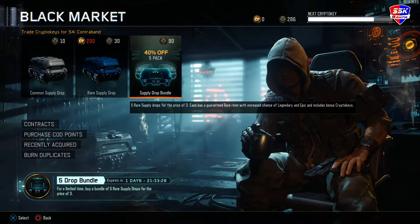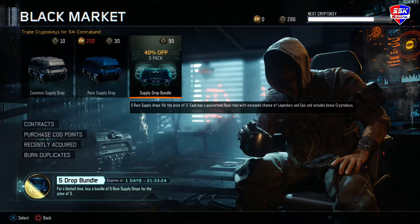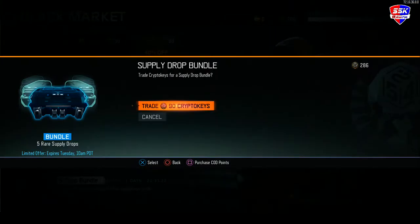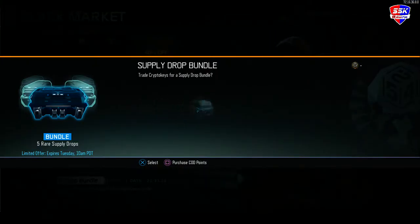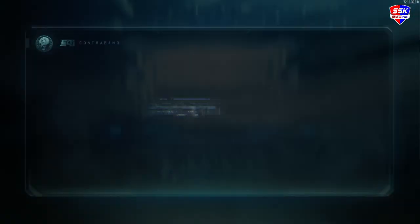For those wondering, this sale is up until 10 a.m. Pacific Daylight Time on Tuesday. So if you want to save up to get 90 krypto keys and get five supply drops out of that, it's up until Tuesday at 10 a.m. Pacific. Let's open up some supply drops and see what we get.